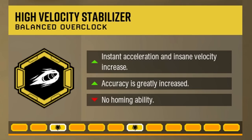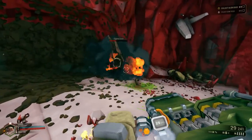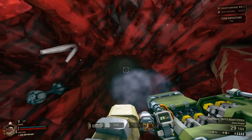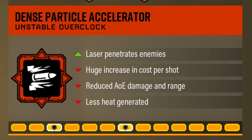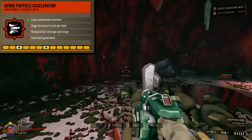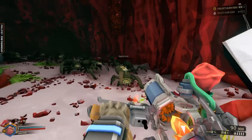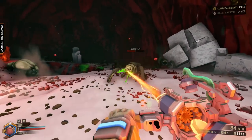High Velocity Stabilizer — it makes the missiles ultra-fast at the cost of the seeking action, which would be redundant at this speed anyway. It's bordering on becoming a hitscan weapon. Even when shooting up the drop pod hole, it doesn't take long for the missile to hit the top. Dense Particle Accelerator — this overclock greatly nerfs everything just to make the laser penetrate enemies. Its effectiveness isn't that great, especially compared to what you can get out of AOE damage. The developers decided to drop penetration entirely for the weapon.